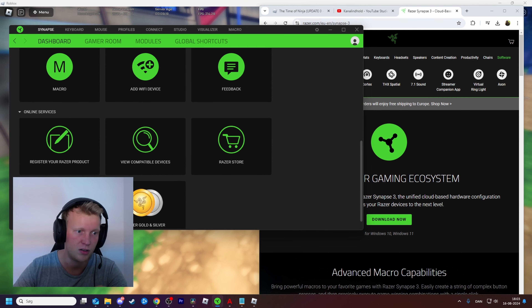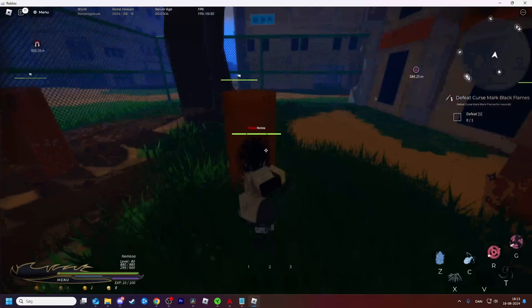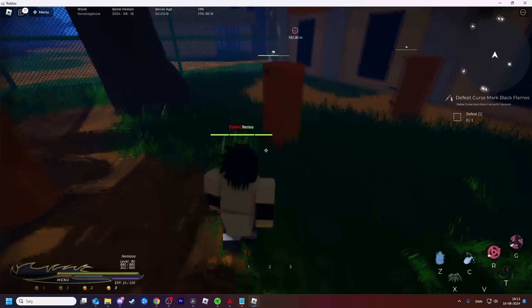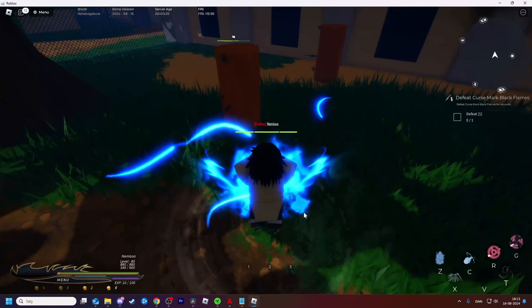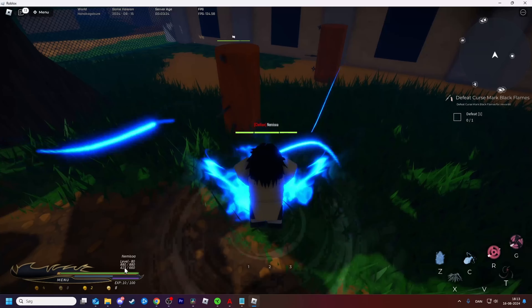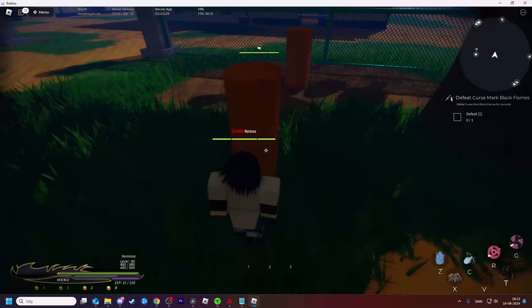If it doesn't appear there, you can go to your Synapse and find it in Installed Modules right here. I keep getting unlucky - I just tried joining five new servers just to try and equip my skills. I don't know what's going on - anyways guys, let's try this.